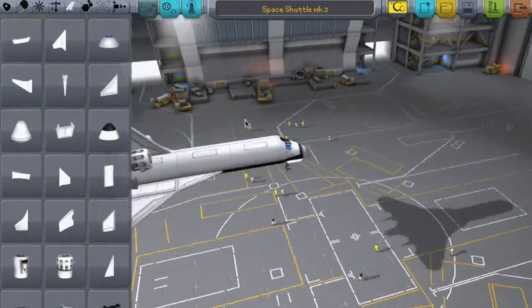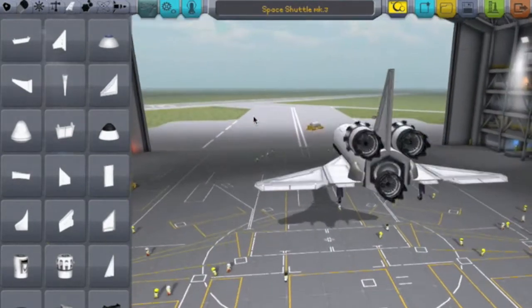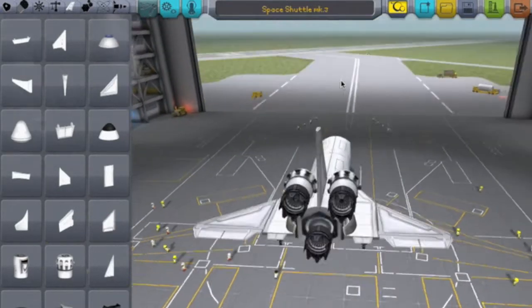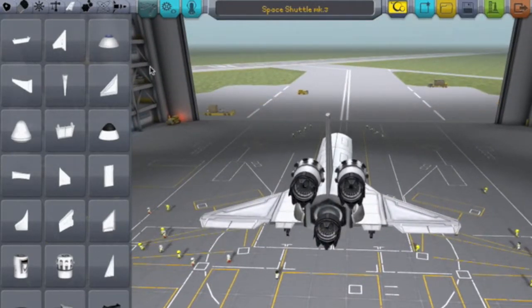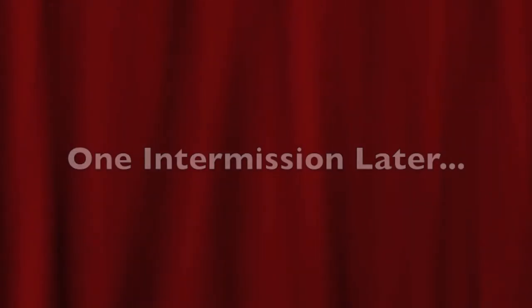That's basically caught up to where we were at the beginning where I showed you the space shuttle. Now I'm going to cut to me adding some wings to try and make it fly. See you in one moment.